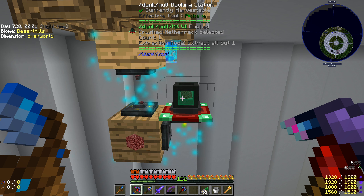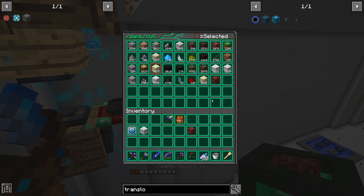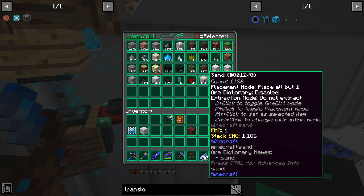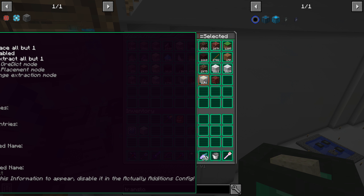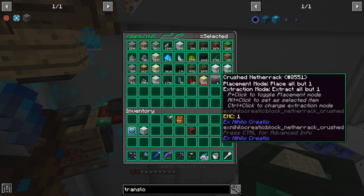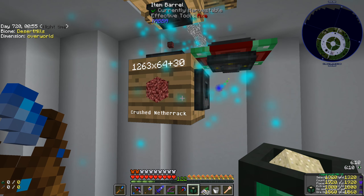A thing you have to do: shift right click on the dink knoll, choose whichever slot you want. If you want to extract sand, do an Alt left click. Then you can do a Control click to change extraction mode. The options are: extract all but one, extract all but 16, extract all but 64, extract all, and do not extract. I set the crushed netherrack to extract all but one, and then the translocators extract all of it except that one slot into this barrel here.